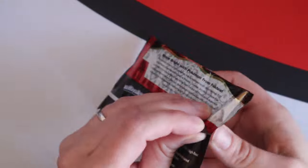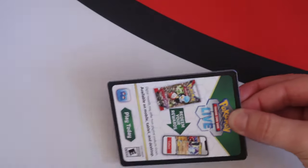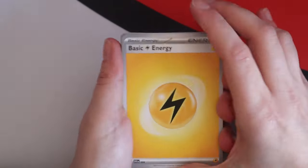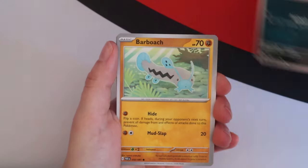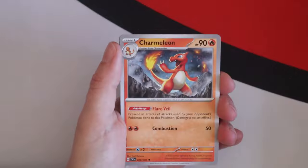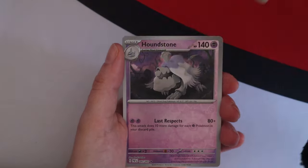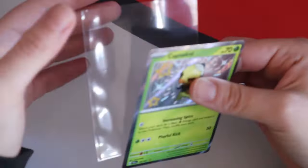I'm gonna make this a little bit quicker or else we'll be here all day with 24 packs. These aren't the cheapest products to get if you're after Paldean Fates, but you get the shiny starters and that's pretty great. They were in the main set in Japan but were taken out to be our promo. Let me know how you feel about that. The set is pretty big as it is. Capsakid as well, another one we needed. Houndstone and a Mimikyu.